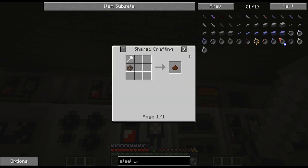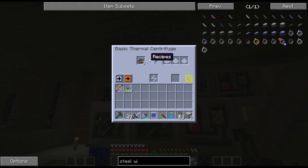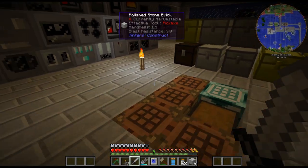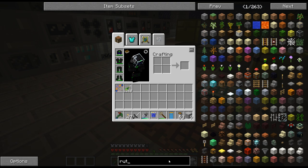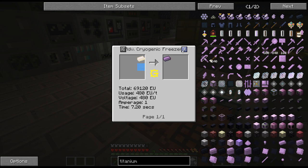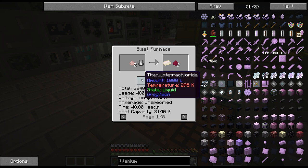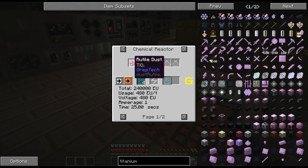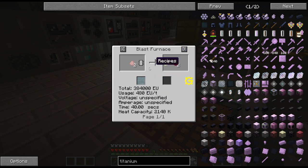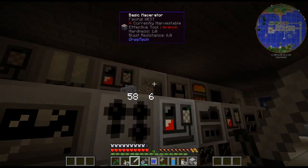So here is the crushed ilmenite, and then we will thermal centrifuge that. So the rutile - I think I need one rutile. Let's do titanium. There's the titanium ingot - hot titanium. So we need two magnesium, and the other thing we need is titanium tetrachloride. For this we need one rutile, two carbon, and four chlorine. One of those is one ingot, so let's throw some more in here.